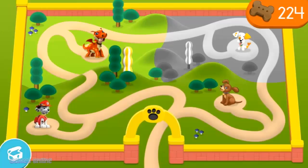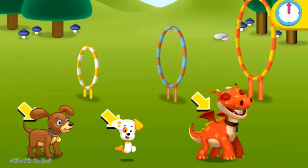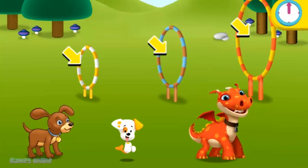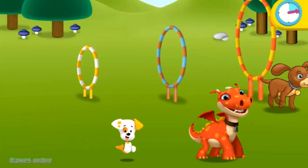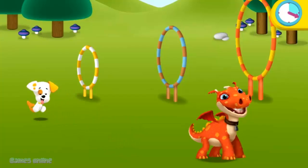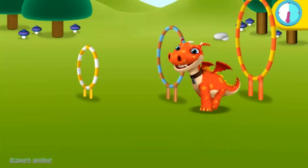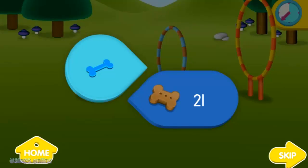Play with Marshall! Click a pup, then click the hoop that's the right size for that pup to jump through. Go! Keep your eye on the time. Great job!